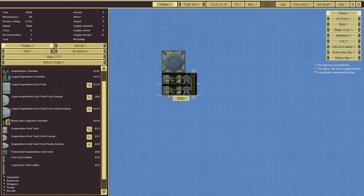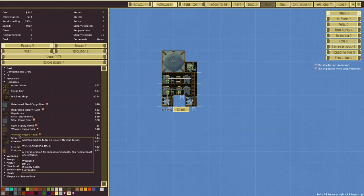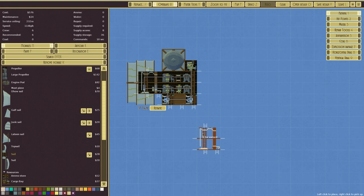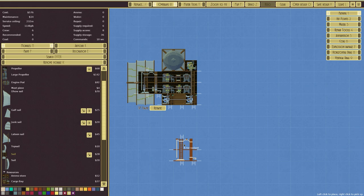We need propulsion, more supply hatches, and currently can't give commands to the ship. We can resolve that by going for a cockpit there, and maybe a berth here and there — that would provide us with a crew of six, recommended is three, that's fine. We need somewhere to get out of the vessel, so over to resources and then a wooden supply hatch. For propulsion we could put a sail on the back and that would function.